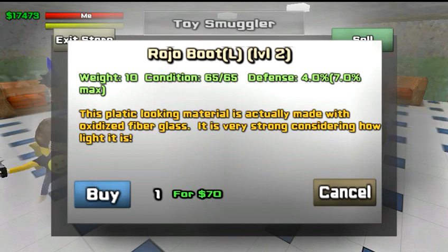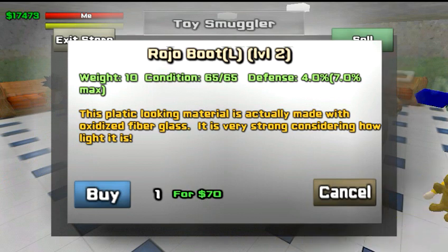Right here you see it says defense 4.0%. What that means is if you were to get hit in the foot, this piece of armor will take 4% of the hit, and the rest — 96% — will be taken away from your health. Now right here in parentheses you see 7.0% max. You can upgrade this piece of armor so that it will protect you 7%. So if you get hit in the foot, this piece of armor will take 7% of the hit, and your health will take the 93% that's left over. That's the maximum that you can upgrade this piece of armor.